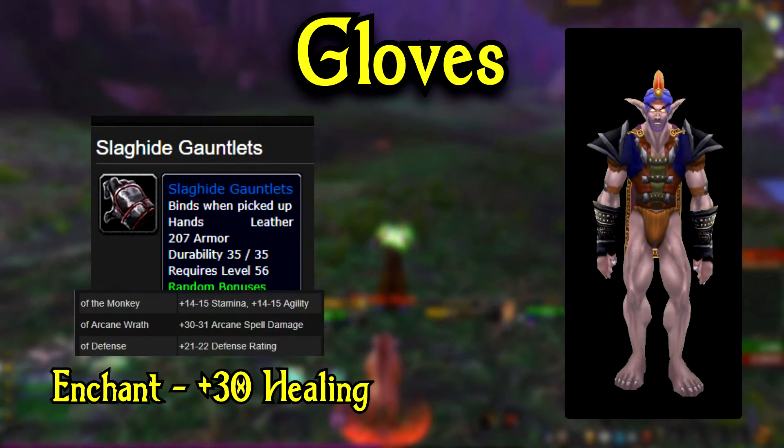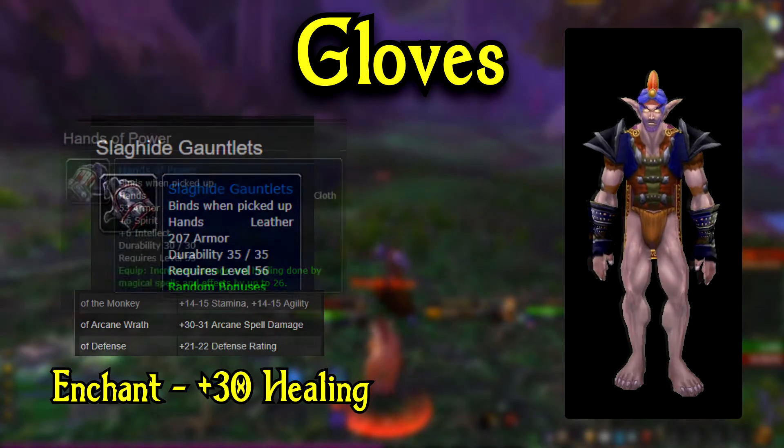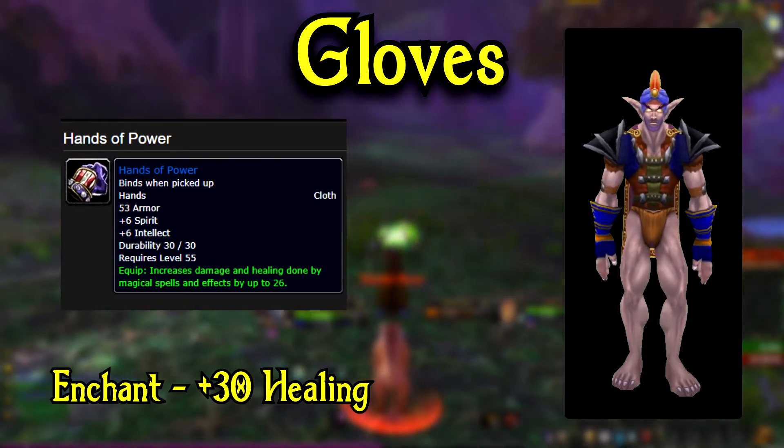For your gloves, the best would be Slag High Gauntlets of Arcane Wrath with 30-31 Arcane Damage. A good alternative would be Hand to Power, and these both come from Lower Blackrock Spire.